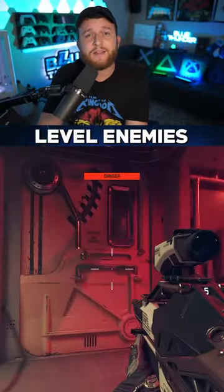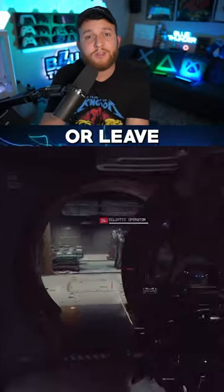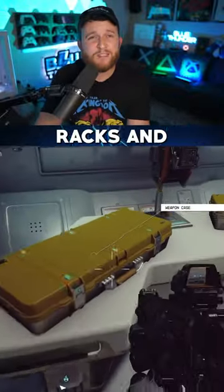Make sure you're ready for a fight with high-level enemies and open the door. You'll now have an objective to eliminate the crew or leave the ship. Show no mercy and eliminate every single crew member on board. Once finished, you'll be surrounded by weapon racks and plenty of weapons.